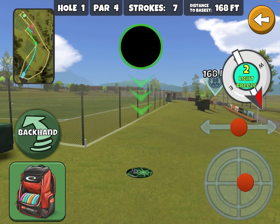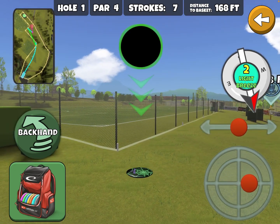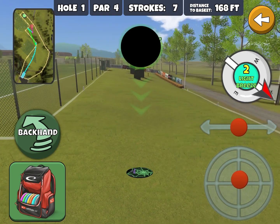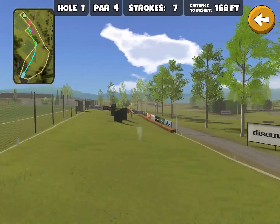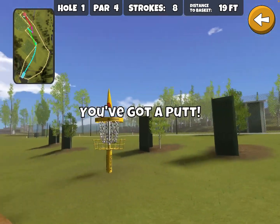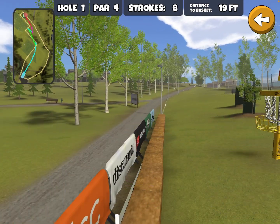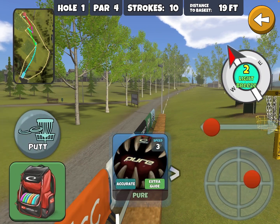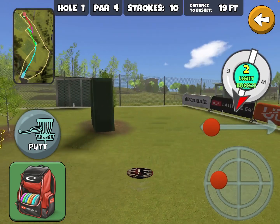This second fairway is very narrow, and on both sides we have an OB line on the outside of the fence. If your disc comes in really hard at an angle like this, this fence will grab the disc and just drop it straight down OB. And up here we have an OB line that runs through these hay bales.